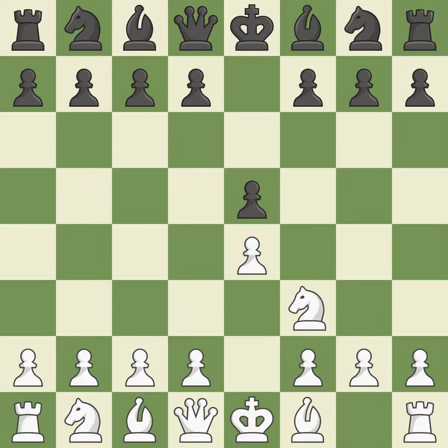E5 also frees up the Queen and Bishop on the dark squares. The move Nf3 advances the Knight toward the center, engages the e5 piece in combat, and sets up a castle. Nc6 defends the pawn on e5, advances the Knight toward the center, and scans the d4 square.